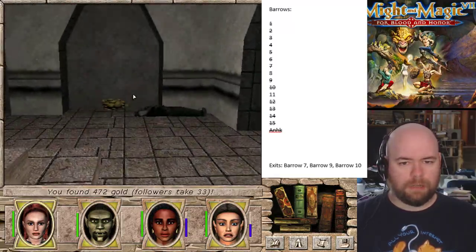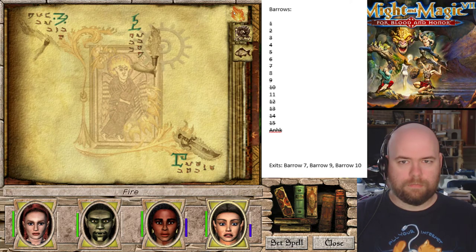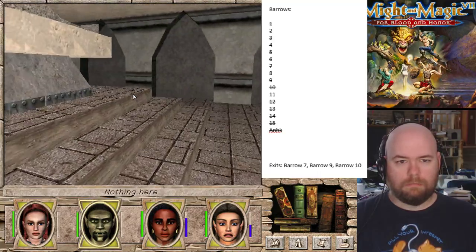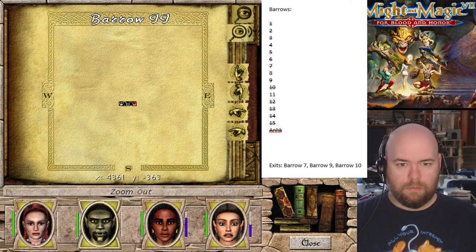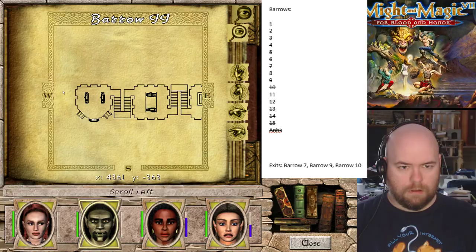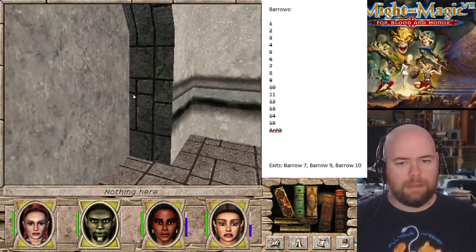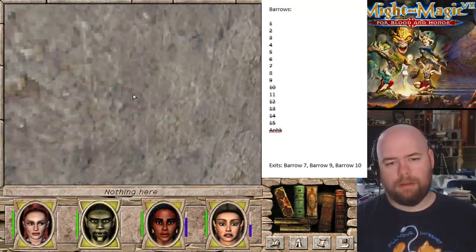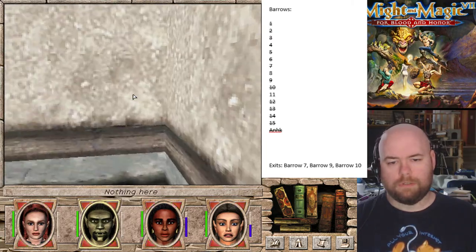There's gotta be more to this place. Torchlight expired - not fire, Torchlight. Where am I missing? Must be something on the other side, would be my guess. I'm in yellow. That might make sense if there's another enemy around here. Red here.